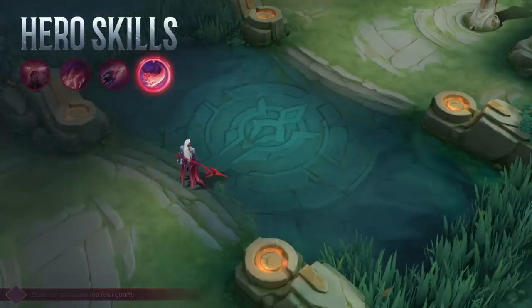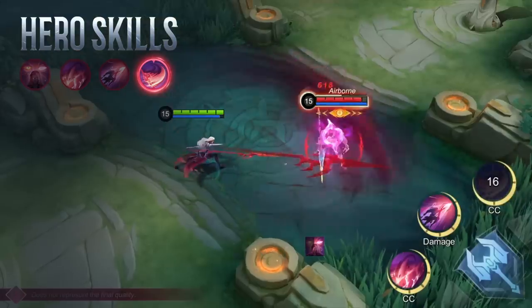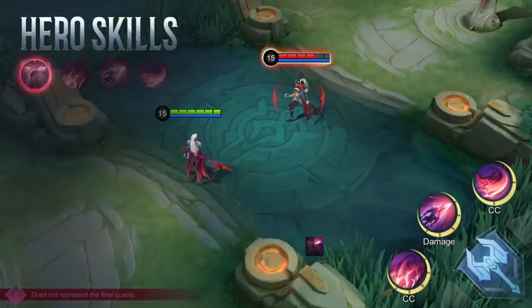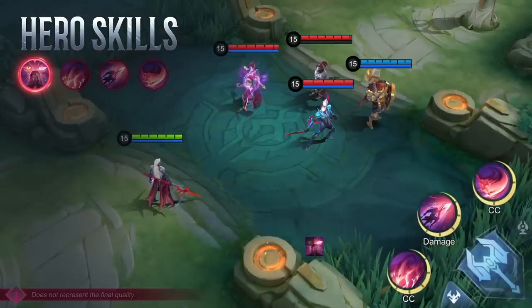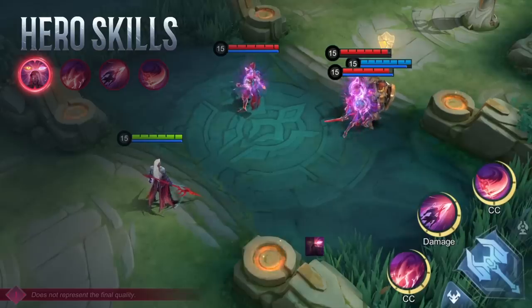Ultimate: Final Slash. Arlott performs a wide, sweeping attack, dealing physical damage to targets and displacing them to the end of the swing. Passive skill: Demon Gaze. Arlott's demonic eyes will periodically mark a nearby enemy hero. Demon Gaze will also mark enemy units near Arlott that are affected by control effects from any source.